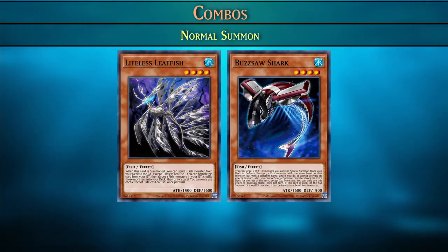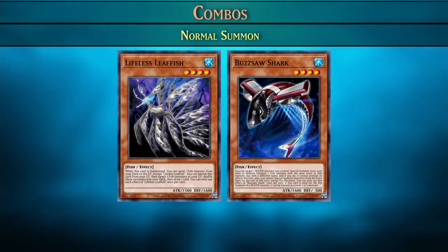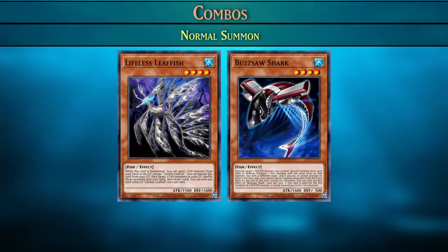Next up we have normal summons. Buzzsaw shark can special summon one fish from the deck. Because Buzzsaw gets two monsters on the field, you can treat Buzzsaw shark as one card to summon one Xyz. Leaffish can send any fish to the graveyard, and once in the graveyard you can use other card effects to special summon them. Leaffish is only considered one card — one Xyz — when it sends Crystal Shark to the graveyard, because Crystal Shark can special summon itself from the graveyard by targeting one water monster on the field.